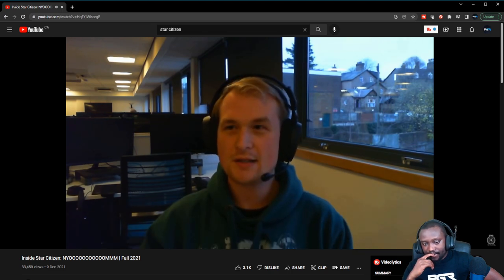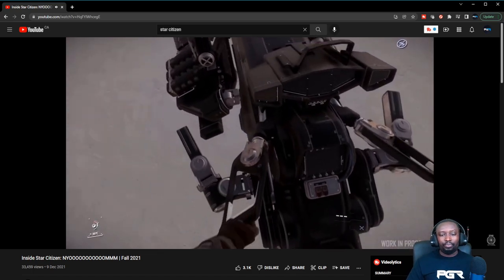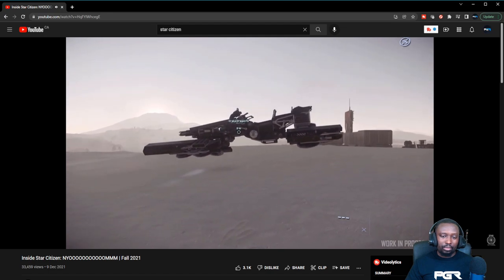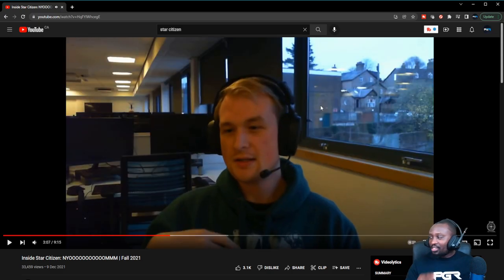Last but certainly not least, there's this amazing feature where if you power off the bike or get off the bike, the suspension will intelligently relax the bike down. That's cool — that's what we need. Once we put the gravlev vehicle, whether Dragonfly or Nox, inside a ship hangar, we just want it to sit on whatever platform we put it on. For example, your Carrack or the 400i — where you put the bike is actually a small area, so if it just lands right there and stays put as soon as you leave the vehicle, that would be awesome.